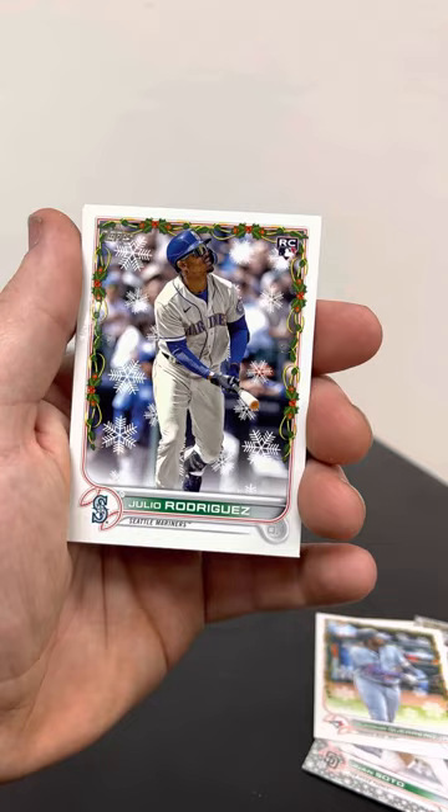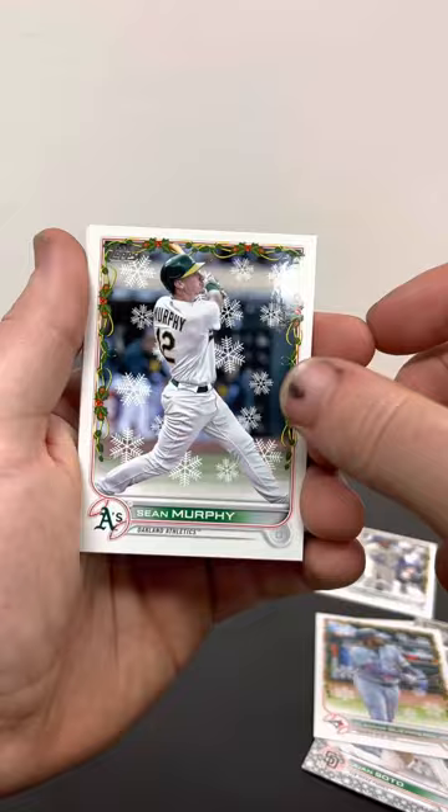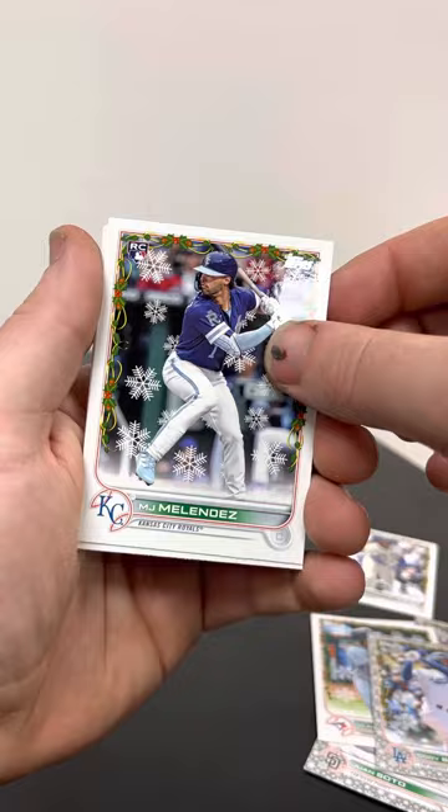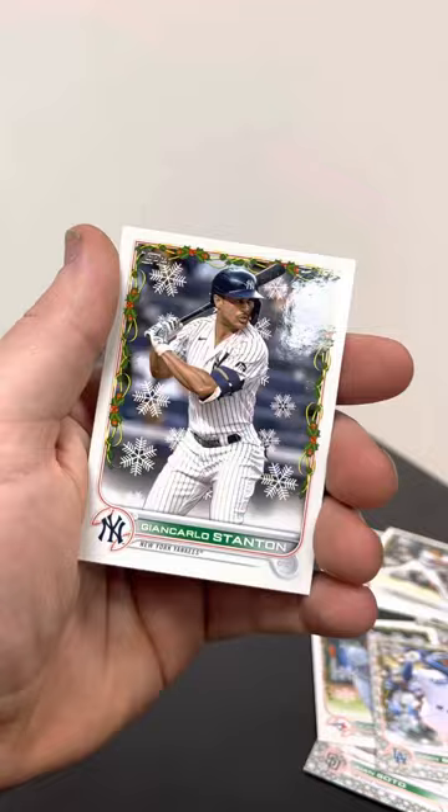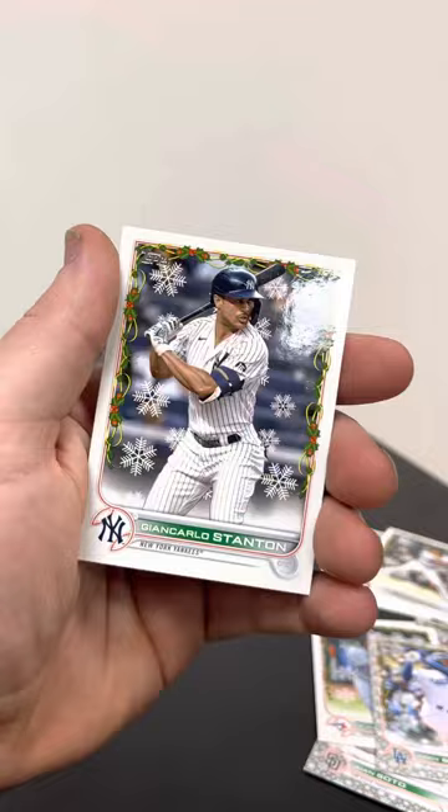There's a Trout! And there's a Julio — we got him, that's the one I was after! Sean Murphy, Cody Bellinger parallel. MJ Melendez, Alec Thomas rookie card, and a Bobby Witt — so we had an Alec Thomas rookie card, a Julio Rodriguez, and a Bobby Witt in the same pack. I'll take that all day long. John Carlos Stanton and a Jake Walsh.